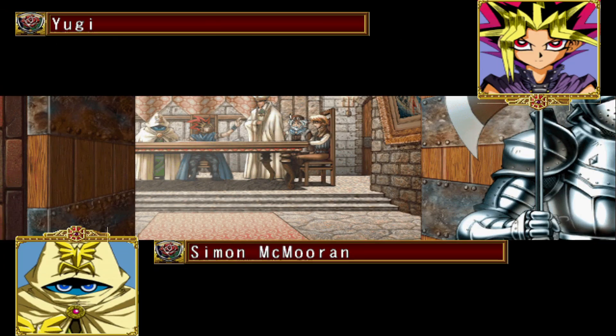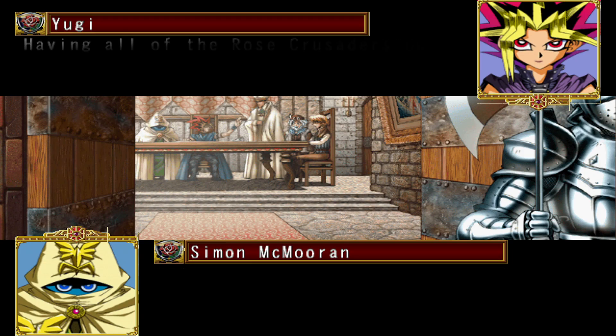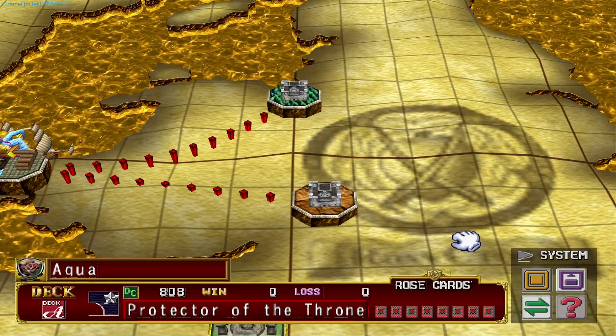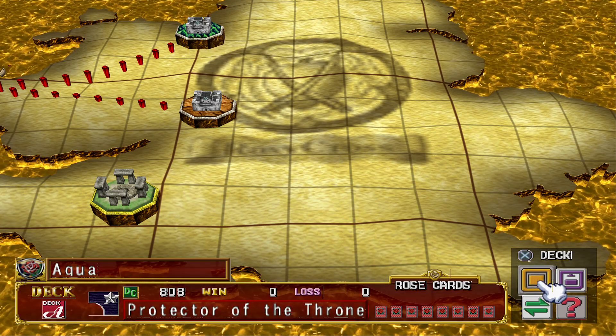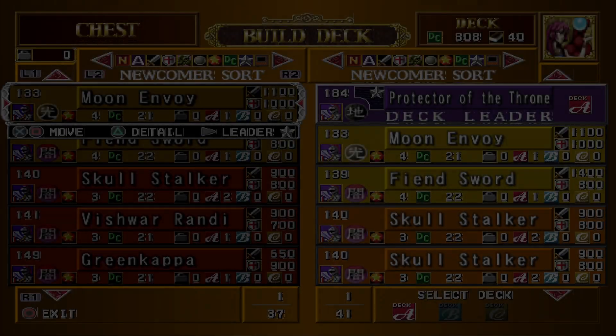Otherwise your first duel is going to be painful. You will not have a good time against Aya. Go ahead, overwrite the save data. Get rid of that overpowered zombie deck that we just finished.